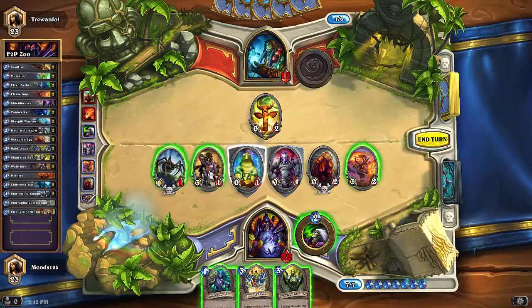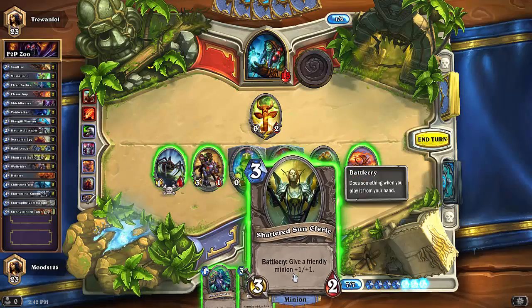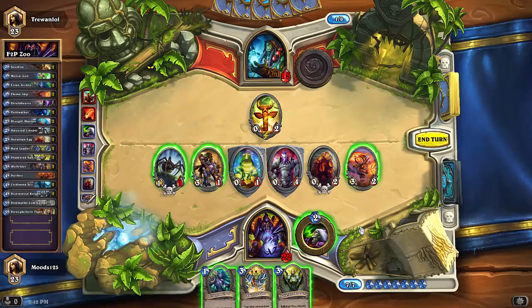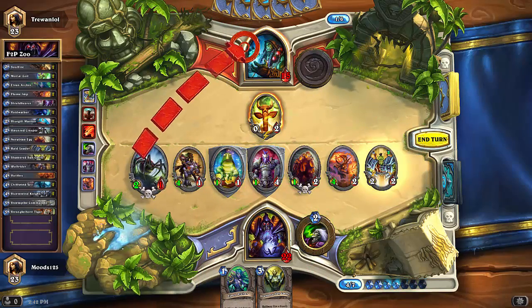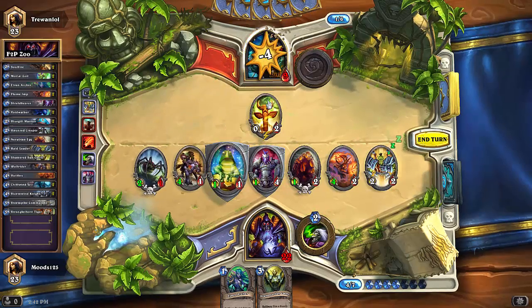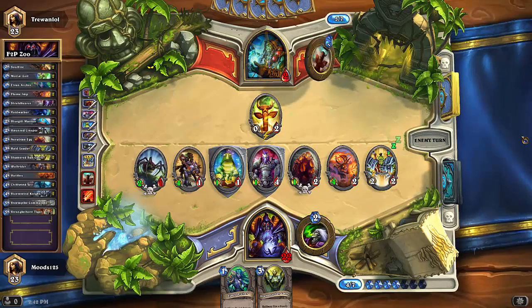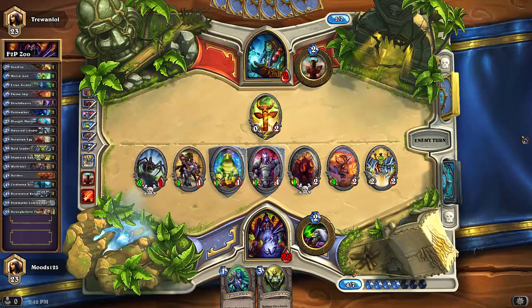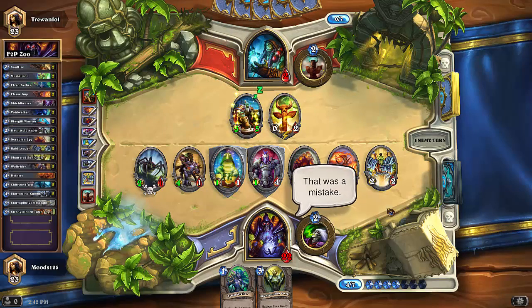He plays Lava Burst on my Stormwind Knight — I'll live with that, one less burn spell to my face. I think we win here — let's see, two, six, seven, eight, nine. I don't think he has enough. Do I play Raid Leader or Shattered Sun Cleric? I think I have to play Raid Leader this turn. Let's go straight for his face with everything we have. I don't even need to tap because I'm going to win next turn — this is looking like a GG.